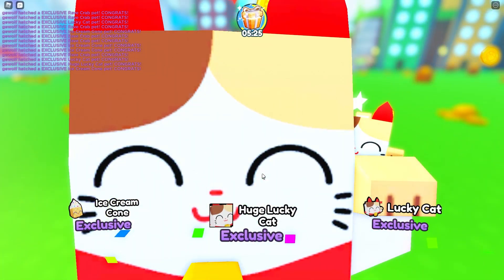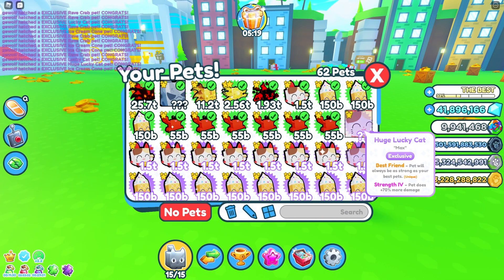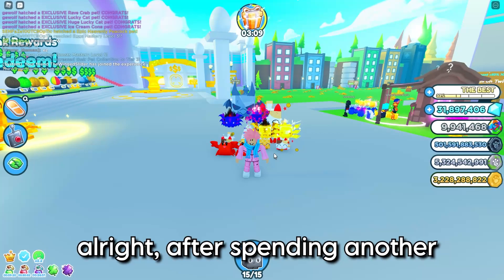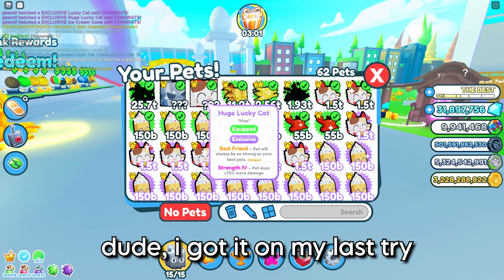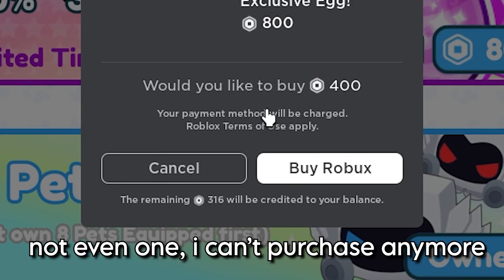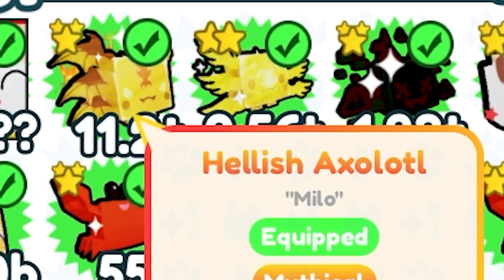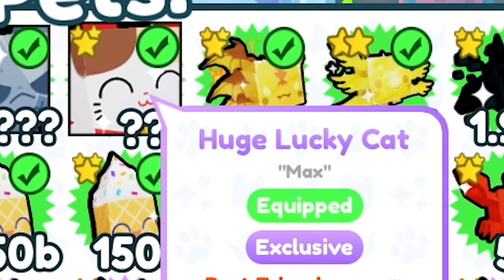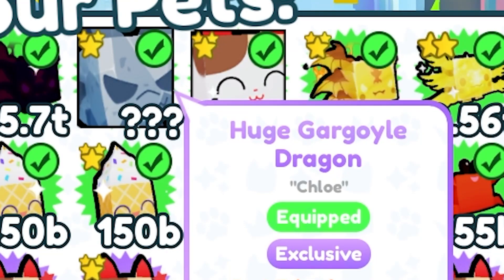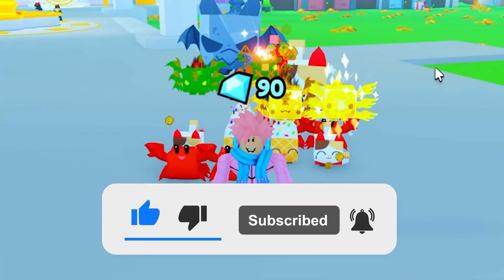Oh wait — I actually got it on the last one! No way — I got the Huge Lucky Cat on my very last egg! Look at my pets: I have two huge pets now — let's go! After spending another 100,000 Robux, I got it on my last try with only 800 Robux left — not even enough for one more egg. Today I got a Hellish Axolotl at 25 trillion, a Golden Hellish Axolotl after giving away gems, and of course the Huge Lucky Cat. If you enjoyed the video, like and subscribe — see you next time!